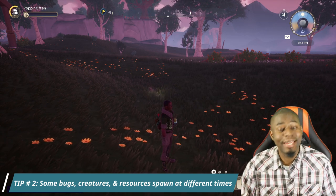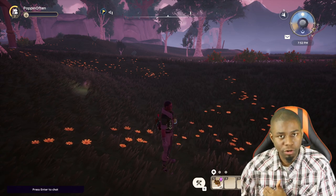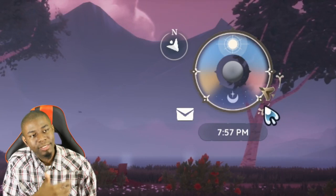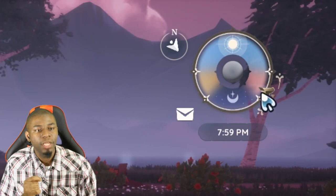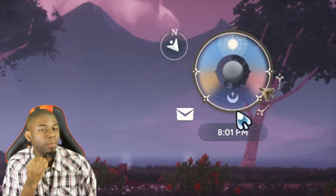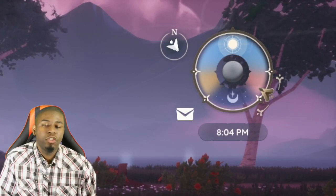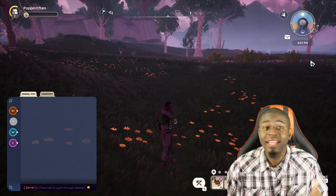Tip number two: only some creatures, bugs, and plants spawn at night. When the clock strikes 6 PM during the evening, that's when the night cycle starts; when it hits 6 AM, the daytime starts. You can tell by the little arrow at the top right that moves as time progresses. Some things only spawn at dusk, some at dawn, some at night, and some only in the day — so always keep that in mind when searching for specific things.